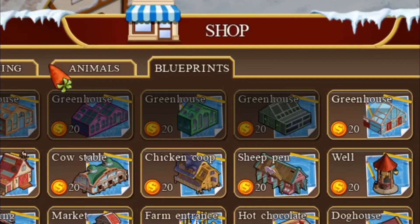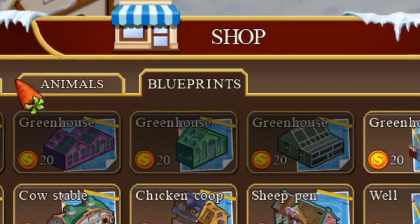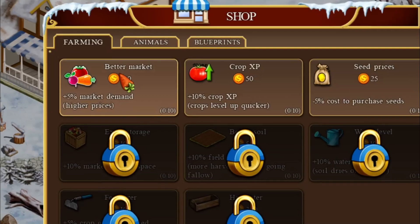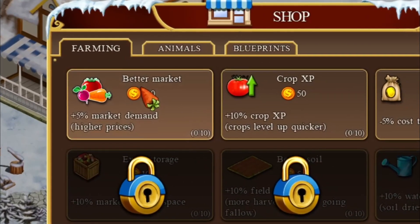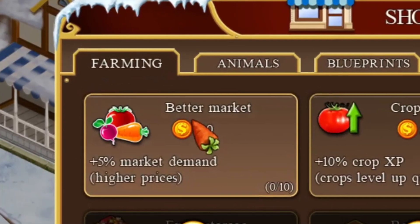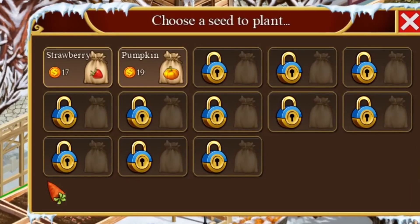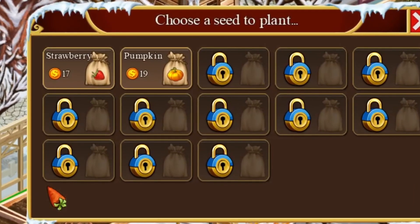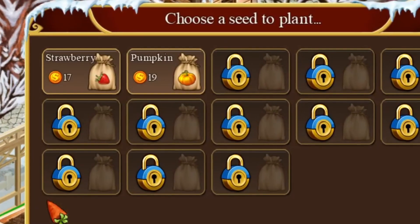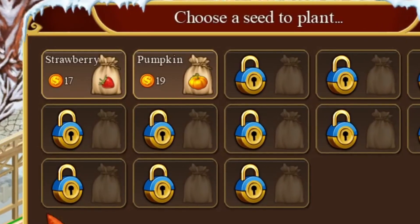You have five greenhouses that you can buy, but you can choose the design once you get into building them. Once you buy the blueprints, it's going to unlock some farming options as well as animal upgrades — all in this shop area here. Once your greenhouses are built and your fields are plowed, then you can go in and choose different seeds. Right now, all we can do is strawberry and pumpkin, but other seeds will unlock as we progress in the game.